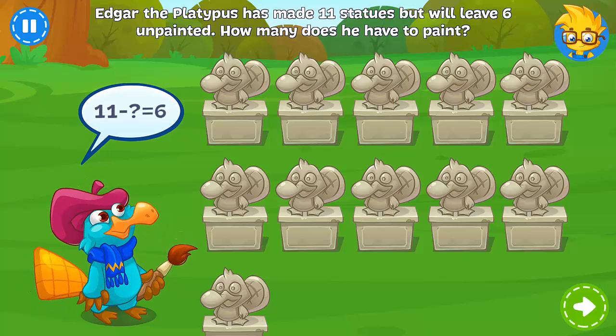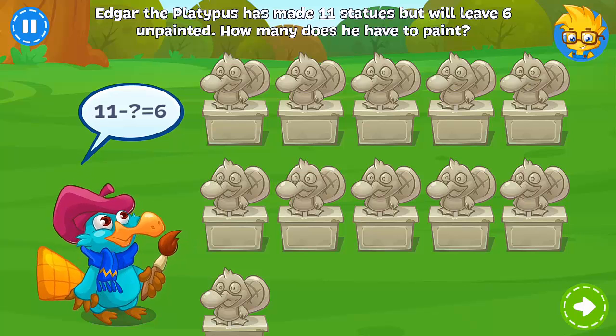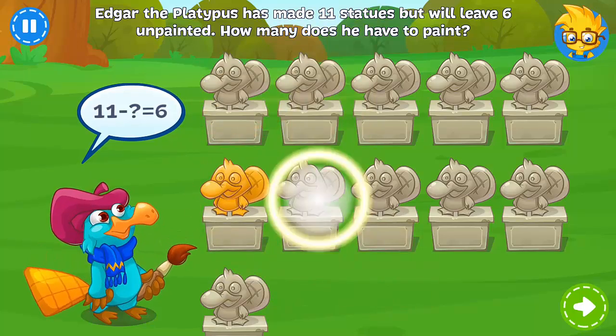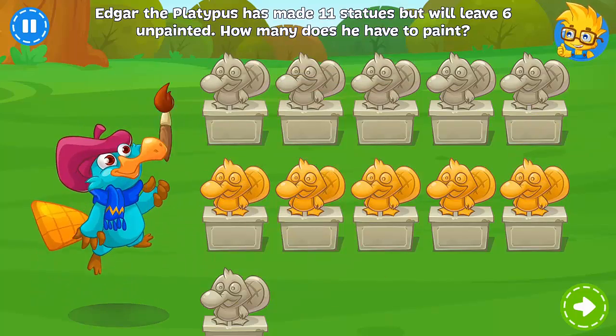Edgar the platypus has made eleven statues for his exhibition. He wants to leave six of them unpainted. Can you help him paint the rest? Great job!